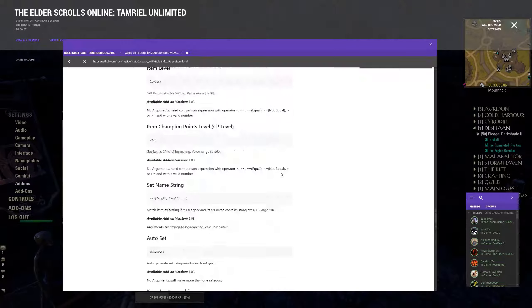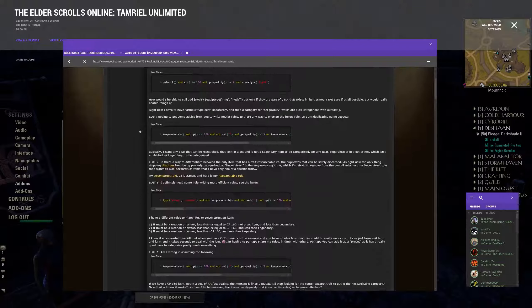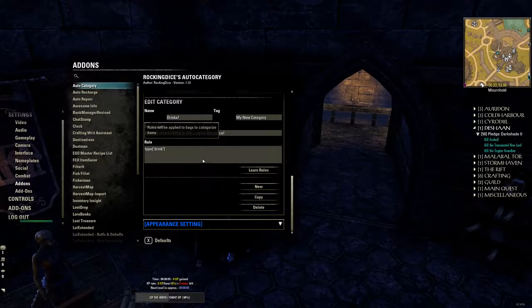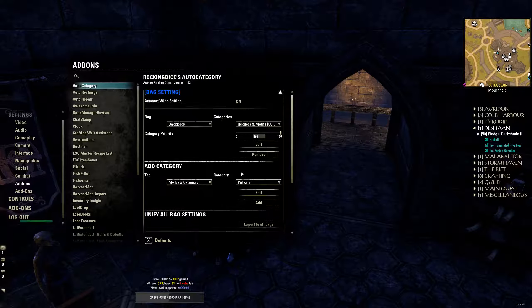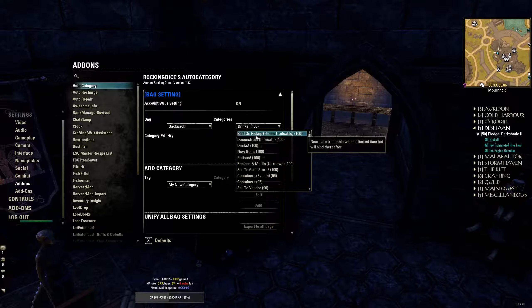Everything you need to know to build your rules is in this wiki, on the auto categories page. Just go to the add-on info and scroll down — there's a link to the auto categories wiki right there. As I was saying, we created the new Drinks category as part of My New Category. Any items under your categories that aren't added to the main bag will show up there. This will do nothing currently — for it to work we need to add them. Once you've selected the category and the relevant item, click Add, Add again, and now you'll see them here.